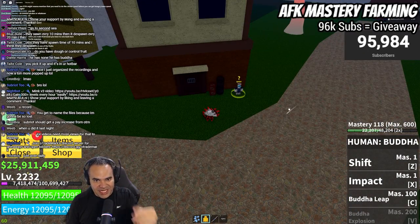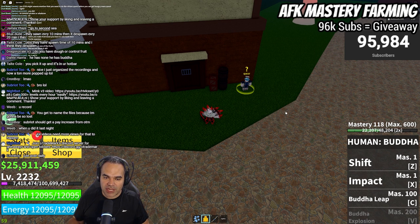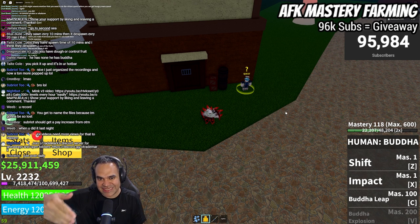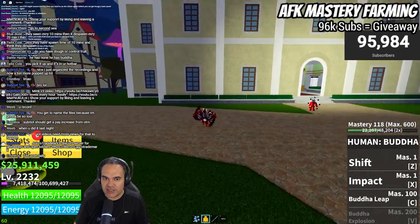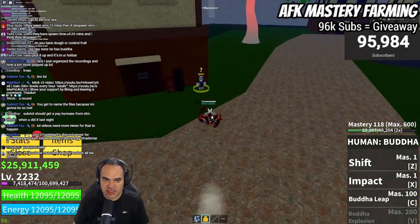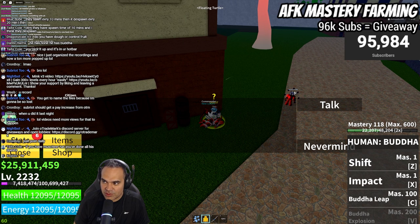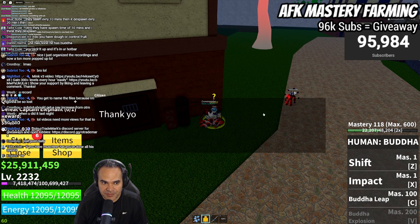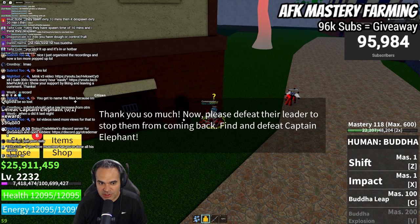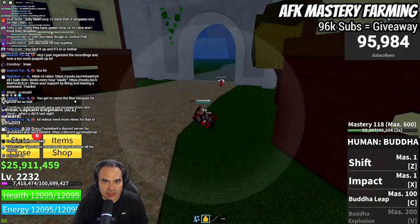Quick note: prior to doing the quest to get your Observation V2, you do have to complete the Citizen quest line, which is right outside of the Turtle Mansion. Talk to the Citizen — there's a little three-part quest. The first part has you kill the Forest Pirates, which are just down the way. Then the second part requires you to defeat their leader, Captain Elephant, to stop them from coming back. That's what we're going to do right now.